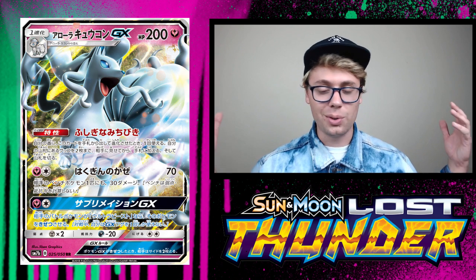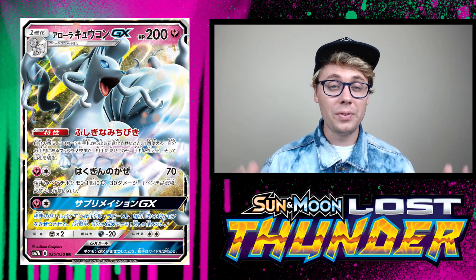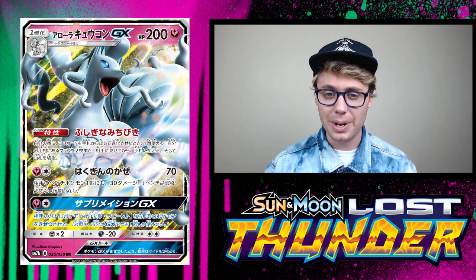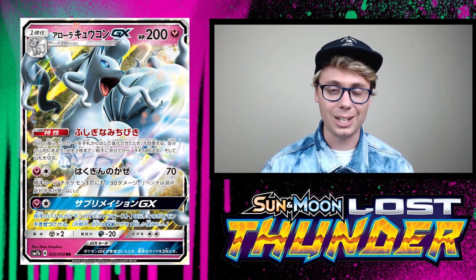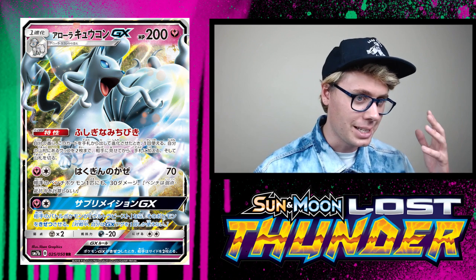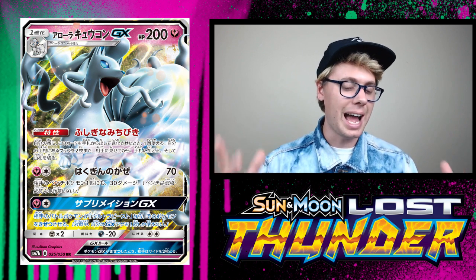The Alolan Ninetales line just got even more serious — there are now three evolutions from Alolan Vulpix that are all incredible. We've got the original Alolan Ninetales GX with Ice Blade and the healing GX attack, this new Fairy-type Alolan Ninetales GX with Mysterious Guidance, and the non-GX Alolan Ninetales with that Alolan Barrier ability. You could throw this in any deck — even Buzzwole, where it can search out Beast Ring on the turns you want it, or Choice Bands. In expanded format you could search out Max Elixirs or anything you need. I love the versatility of this card and it's definitely going to see play.